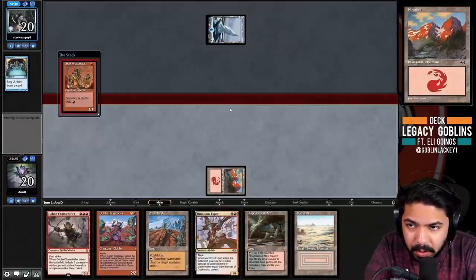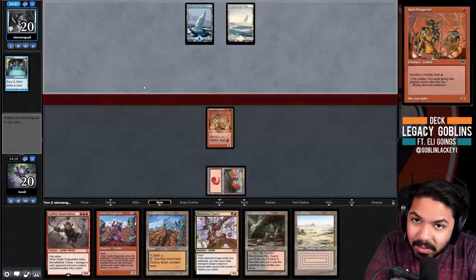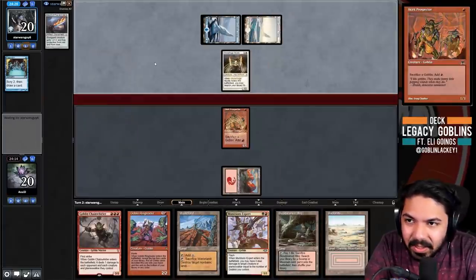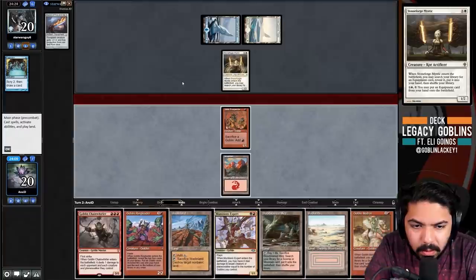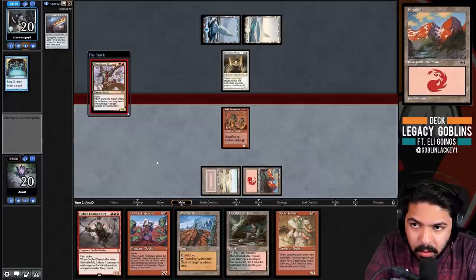They paused on Skirk Prospector - there might be a Daze, but Daze doesn't necessarily mean Delver, it could be Stoneblade. Old school! Stoneforge Mystic got leveled up with Shark Typhoon. Let's Expert that Stoneforge ASAP. I wish we had a Cavern here - if they Force this it's not the end of the world because we'll get to resolve our Matron to get a Crater Maker for the Sword.